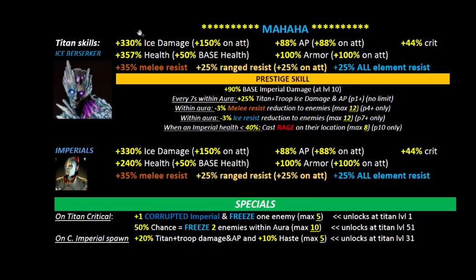When using Mahaha on attack, you might not be putting many relics into his crit, which could be a bad move. Without any relics, assuming 44% is about half a chance, you're looking at needing Mahaha to survive around 10 hits to generate five corrupt imperials. You really don't want him engaging in combat for even 10 hits, since most things you attack will be able to kill him quickly.